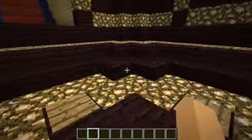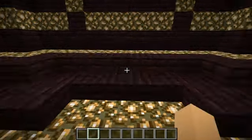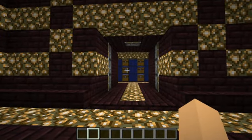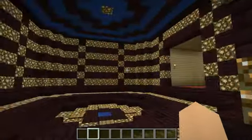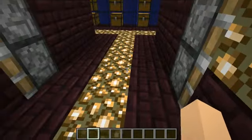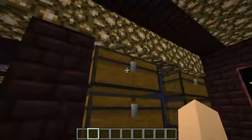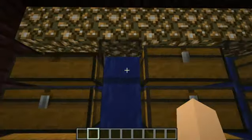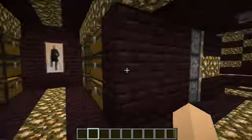And then you have the most complicated part of the build, which is actually a flush 3x3 door — flat, secret thing. Those two 3x3 piston doors I did not design; everything else here I designed myself. So you have your chest room, this chest, and stuff.